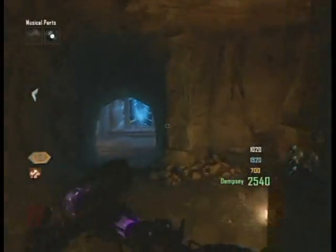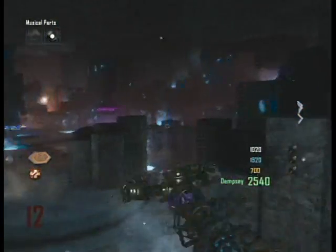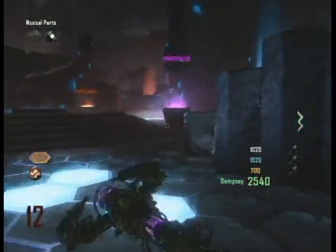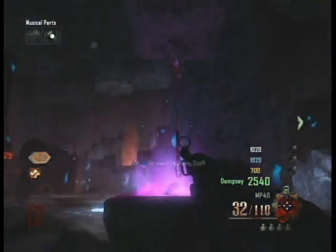The last step is to teleport back to the Crazy Place and insert your lightning staff into the cube on the ground where you originally got the lightning element to create the staff itself. Now you have to kill Templar Zombies around the lightning staff to charge it up. When it's completed, Samantha will tell you.